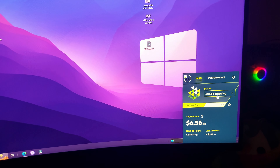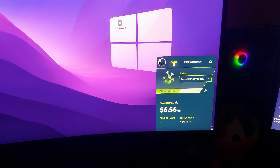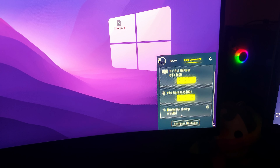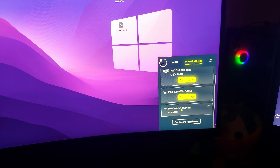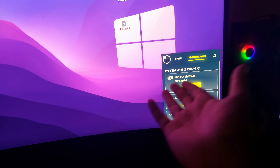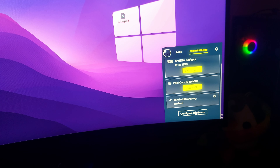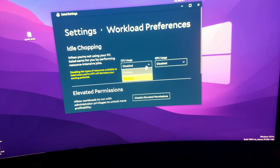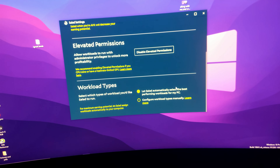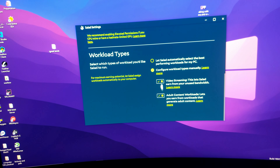After the simple setup, this is how the Salad app looks. It has two tabs: Earn and Performance. In Performance, I recommend enabling bandwidth sharing first because it is literally free money. If you have a good RTX 30 series GPU you can enable it. You can go to Configure Hardware and enable or disable the GPU to earn more. Here I have enabled elevated permissions, and you can go to Workload Types and enable both options.